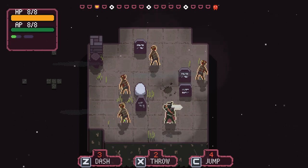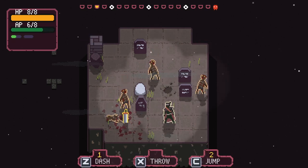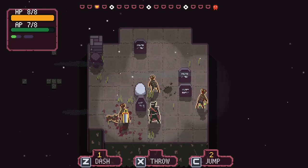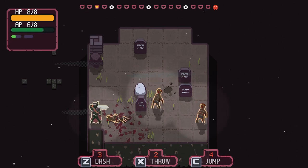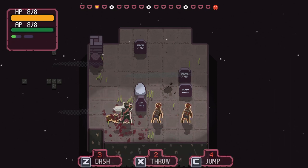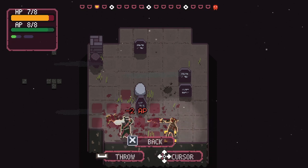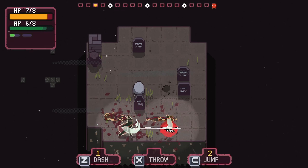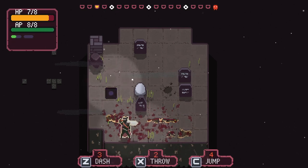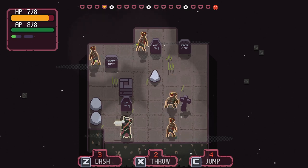I wonder if this game is on mobile — I say that not as a diss, I'm actually usually on the hunt for decent mobile games. So let's throw our sword. It seems like every turn we get a certain amount of AP back. You can throw your sword a certain number of times — oh, we took damage there. We can bump-style kill them. So that answers one question about what happens when you take damage. I hit Q thinking I could move diagonally. There is a little bit of delay between movement, but I think that's actually for the best because this is the kind of game where you want to think about each move.